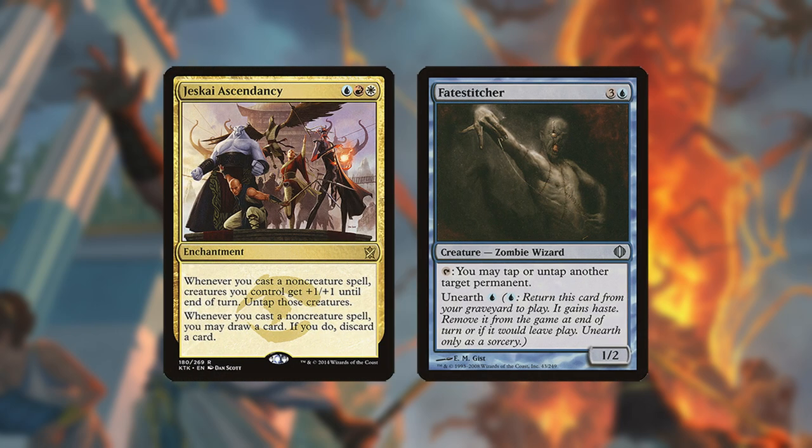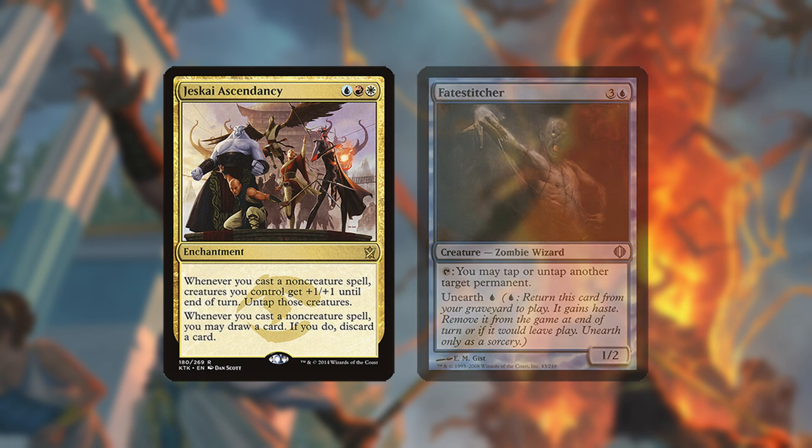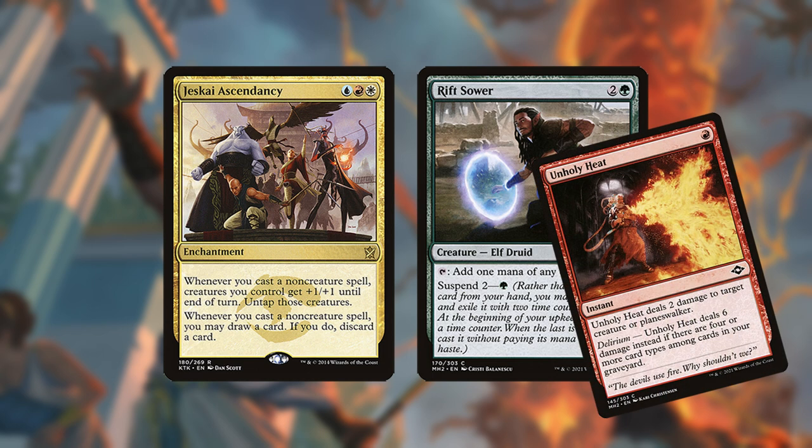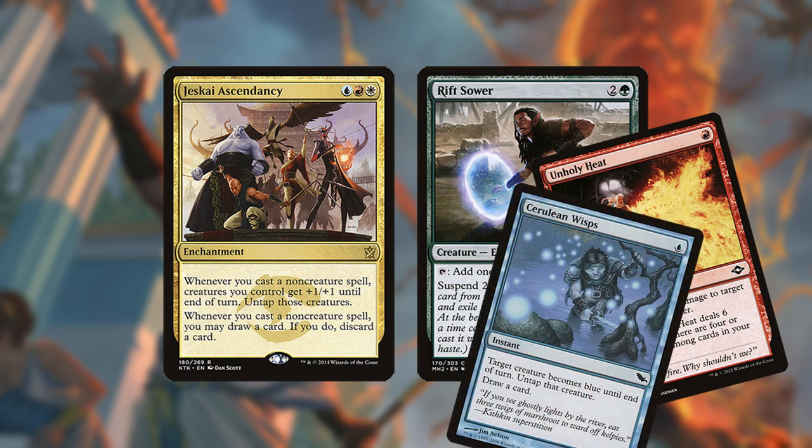If you have the combo but are very low on cards, it can be more worthwhile to set up for next turn rather than continuing and potentially fizzling out, although situations vary. If you're ever in a position where you need to trigger Ascendancy and the only card you have is a removal spell that will kill your only Monodork, you can chain triggers for as long as you have instant speed spells to cast before the removal resolves.